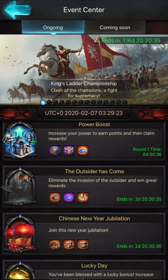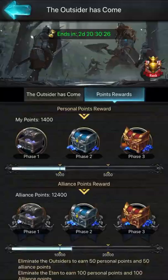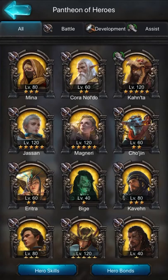We are playing this event — The Outsider Has Come, the Ethan event. You can get ranks and stuff, points rewards. If you see these chests, they give you Oget Shards. I already won my first chest. Phase 2 gives you 10 more and the last chest gives you 20 shards. I highly recommend you to play this event because those Oget Shards are pretty good and he's very useful.